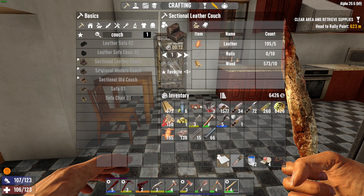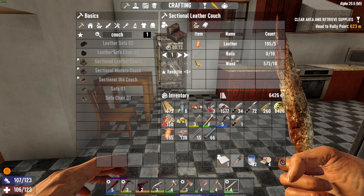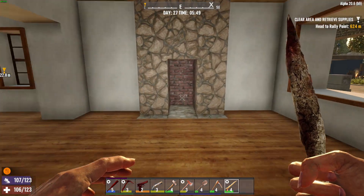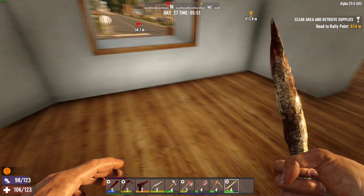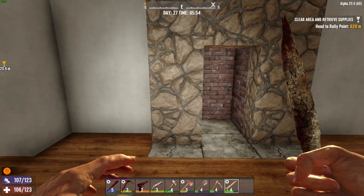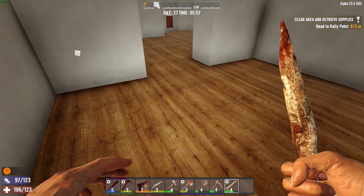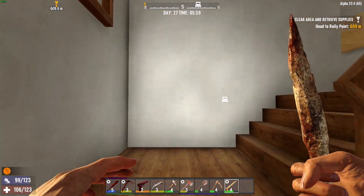Looks like we can move or rearrange the sectionals. And then there's the regular sofa, and a chair. The question is, where? I thought about making a sofa and then a TV. This is almost like a dining room kind of area. Maybe a couple of chairs on each side looking at the fireplace, or maybe a couch dead center so you can walk around, or you can kind of look towards the windows. Sitting rooms and living rooms typically have some sort of focal point towards the middle of the room.